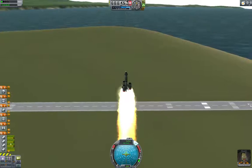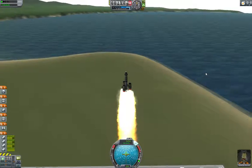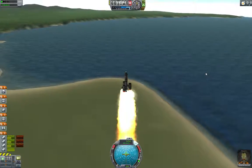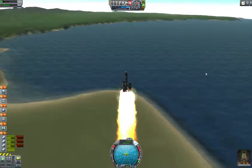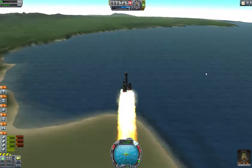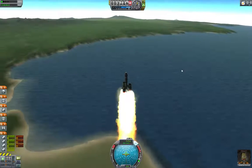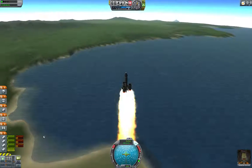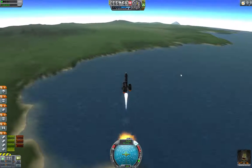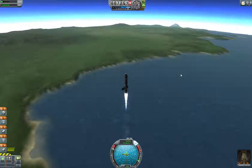Once these solid fuel boosters get down to about 10% or so, there's no point in running the liquid fuel engine — we're actually losing speed due to aerodynamic drag. But once the solid rocket boosters are at about 10%, we throttle up the liquid fuel engine, hit Space Bar to ditch the boosters, and now we are on our way.